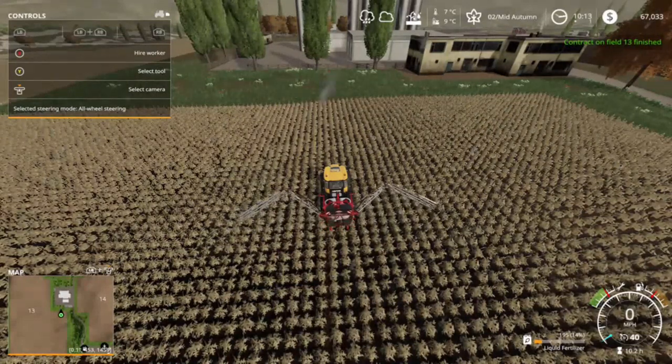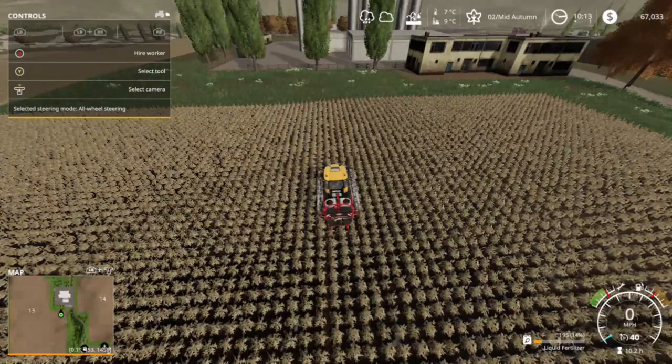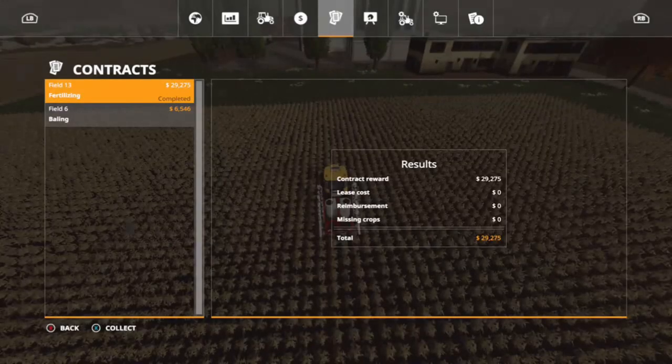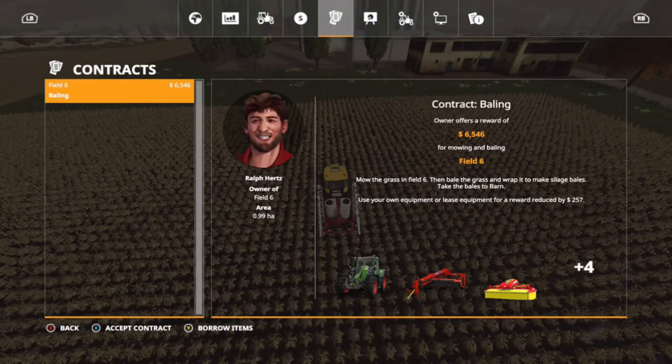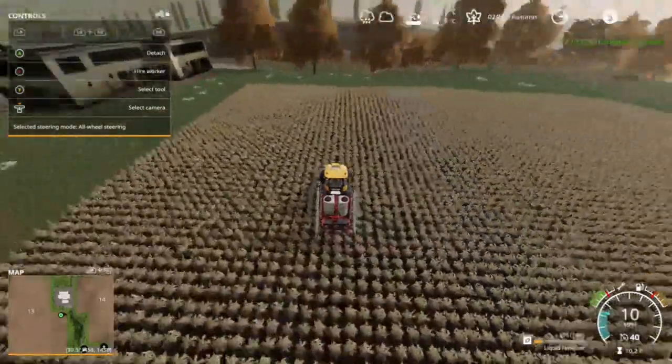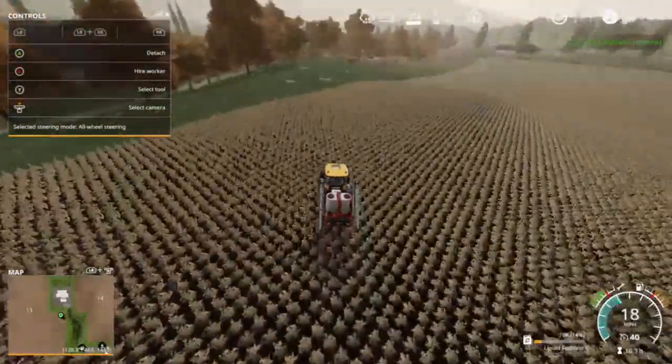Let's stop and fold up, we will collect our bounty and then head on back to the farm. Fill up the fertilizer sprayer again and then we will start fertilizing our own field. We're at 67,000 and we're going to make 29,000 from this job — 96,308 folks. Let's head on back to our own farm.